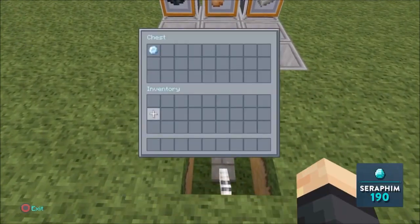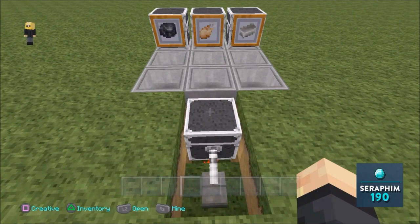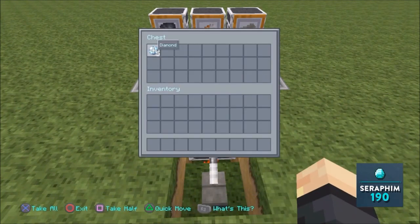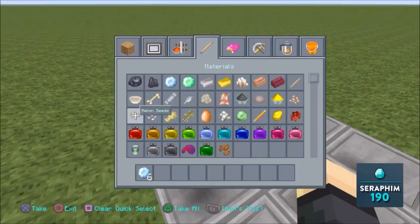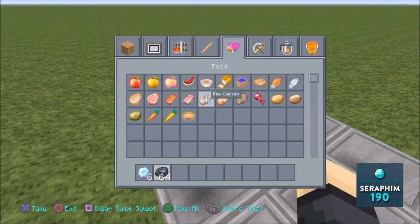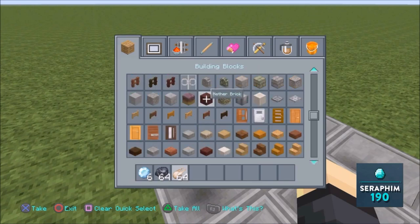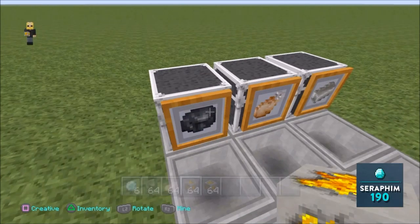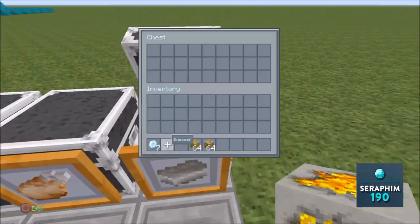Hey guys, check this out. This is my AFK smelting machine device, and not only does it cook the food for you, but it also gives you all the smelted items you might use, like diamond, iron, and gold — and it can totally do it AFK. You can go away and do a couple of other things, come back, and all your food will be cooked and all your items will be smelted. Stick around and I'll show you how it's built.